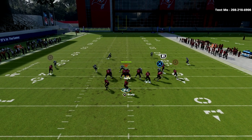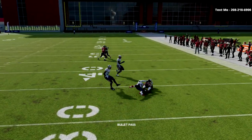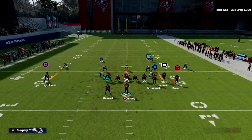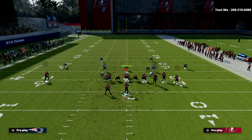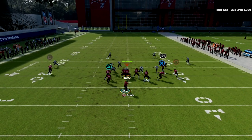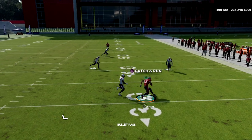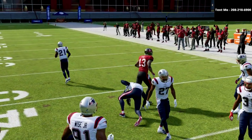Any good or experienced Madden player is going to deep half the safety on the right. If they do that, don't be afraid to hit this little zig route — it's wide open. They're obviously going to have to user that route. You can run really whatever you want on the left, and you'll see here the bomb will still get open over the top, and you'll also have a nice check down over the middle.